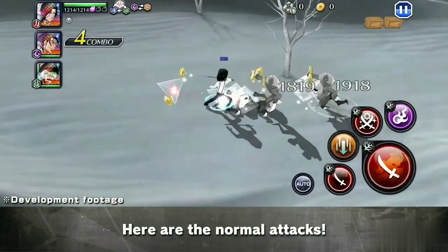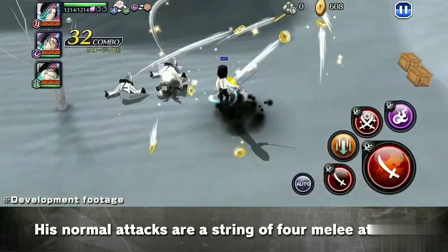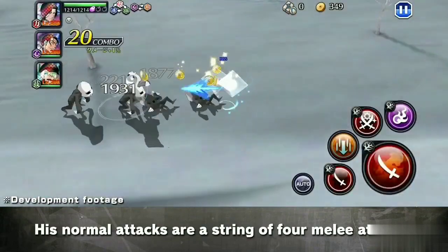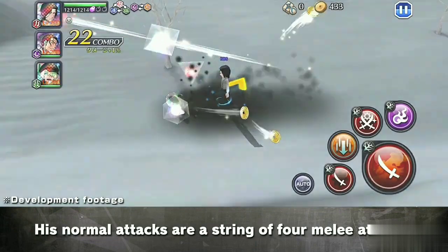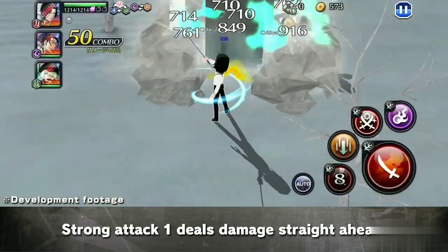Here are the numbers. The normal attack starts in the corner of the fight. Here is the second attack — the strong attack one in the fight.